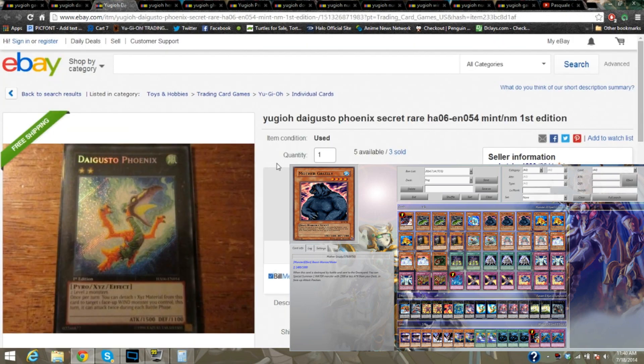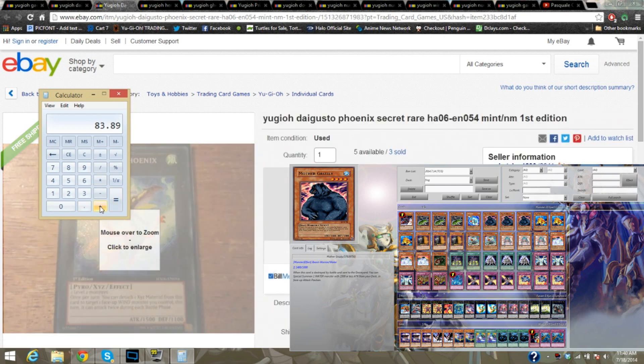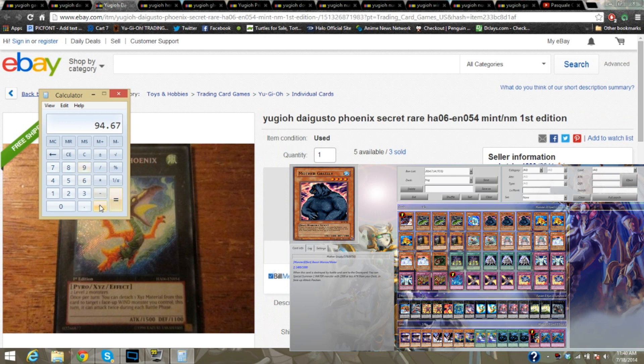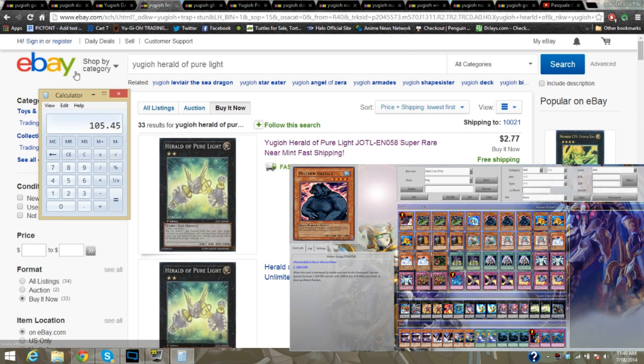And then Daigosto Phoenix — you can see there's five available so you can get them together and save $0.10. Saving money is always a good thing. So let's add in the $10.78 the first time, which will bring us to $94.76. And add in another $10.78 for the second one. I wanted to make sure that you guys saw card by card exactly what the price was. Herald of Pure Light — $2.77 as a single.